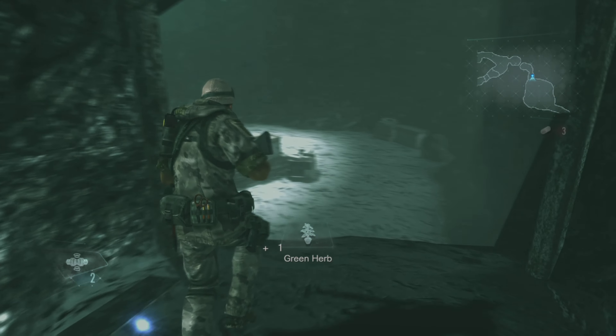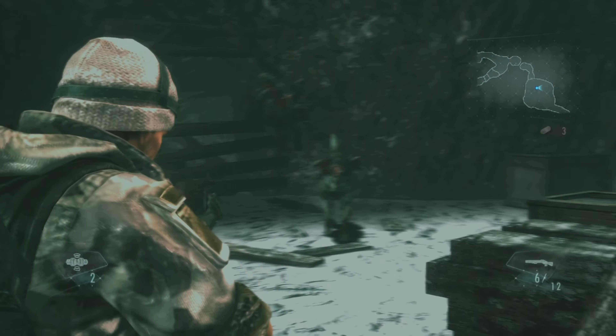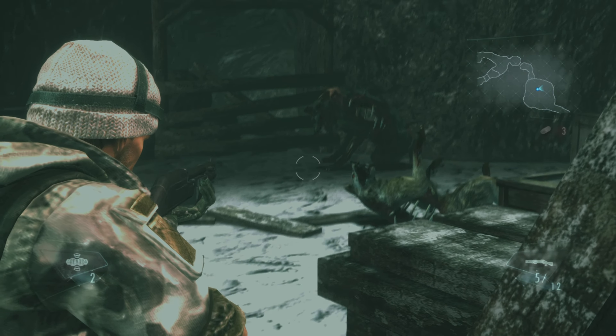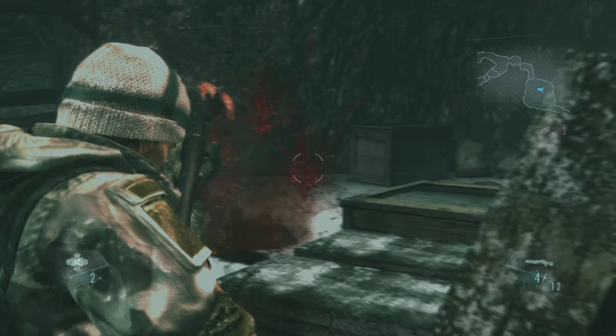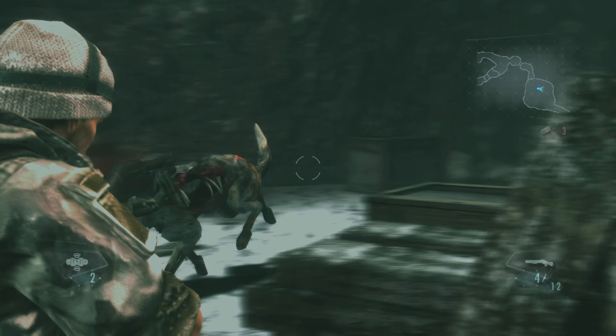We've dealt with the dogs. The dogs here are very easy to deal with, but this part right here is a little tricky. You'll want to stay on this side and then use your shotgun in order to control the horde. The shotgun on this game, compared to Village, is so much better.